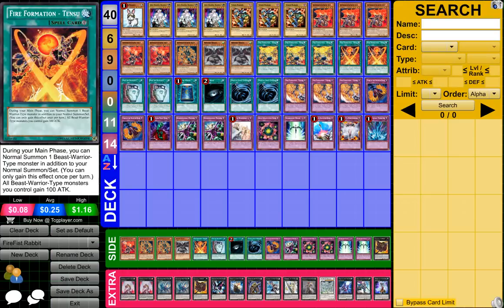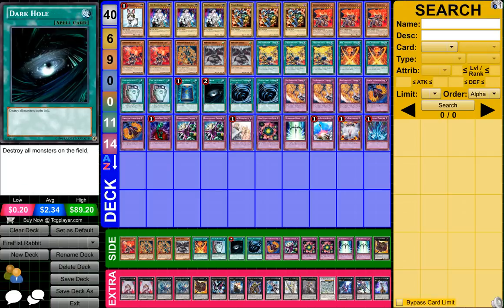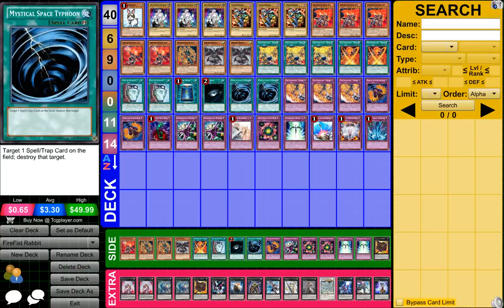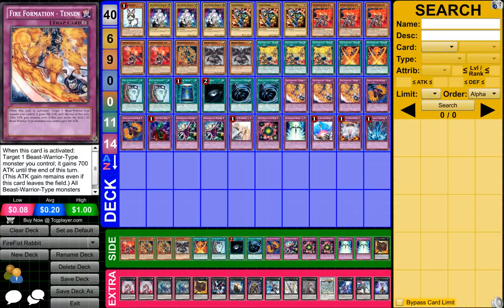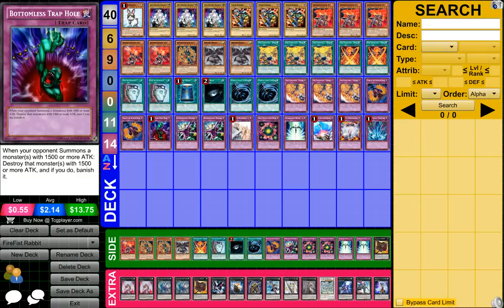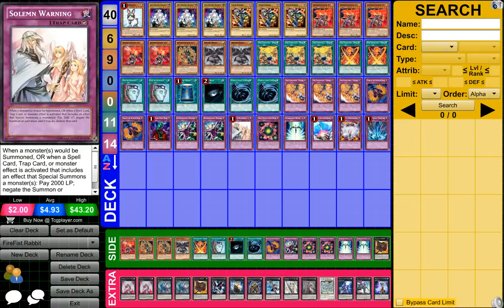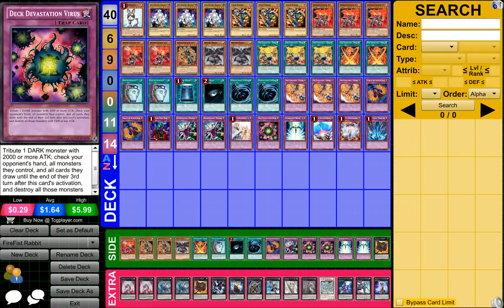2 Firefirmation Tenzun, 2 Pod of Duality, 1 Book of Moon, 1 Dark Hole, 2 Mystical Space Typhoon, 3 Firefirmation Tenzun, 2 Horn of the Phantom Beast, 1 Bottomless Trap Hole, 2 Dimensional Prison, 1 Soul of Mourning, and 1 Deck Devastation Virus.